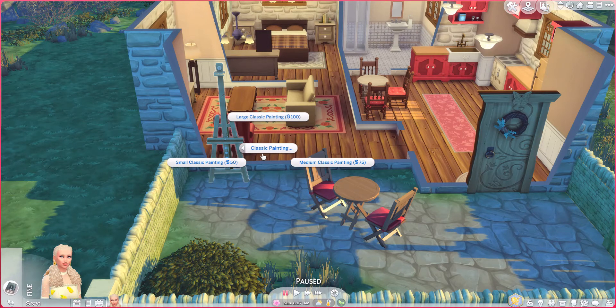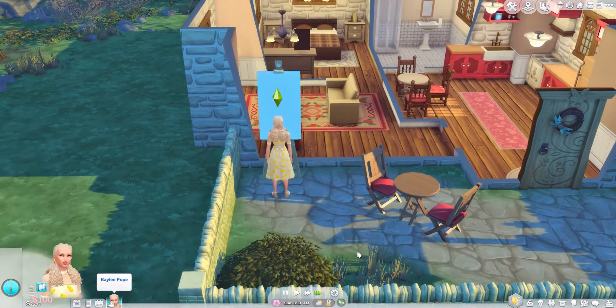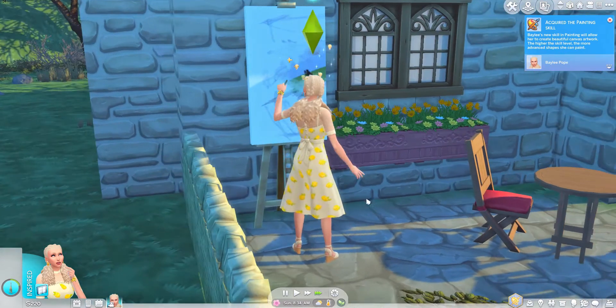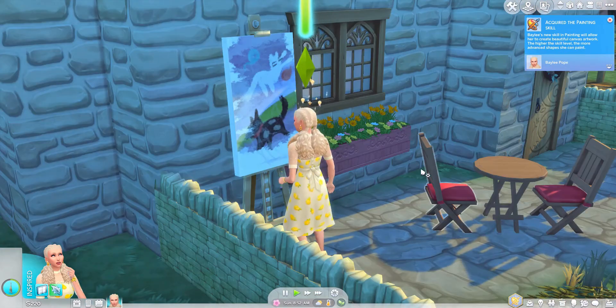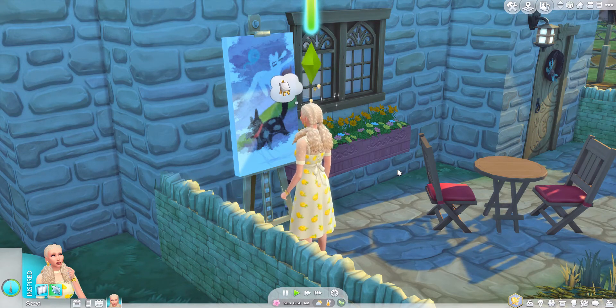You literally have figure paintings, paintings, and classic paintings. Every time you unlock a new painting type you will get an option for small, medium, or large in that, and they all cost the same amount of simoleons. Your sim is going to come over and they will just start painting.